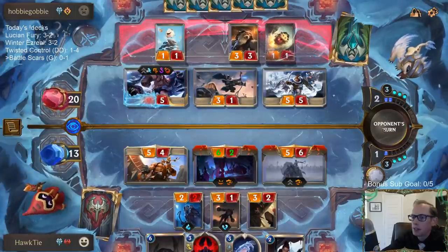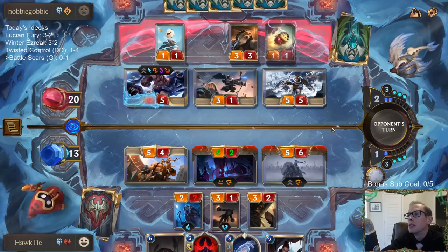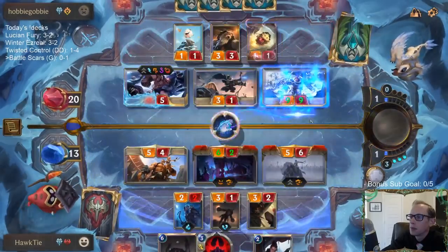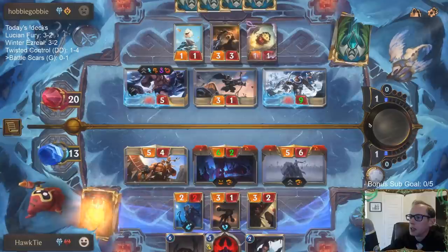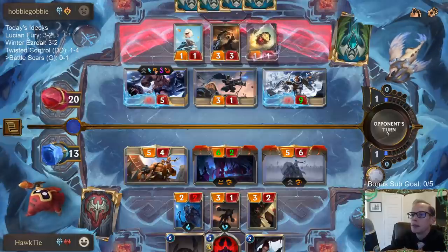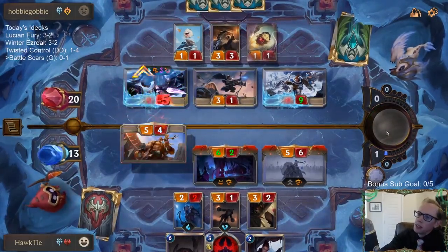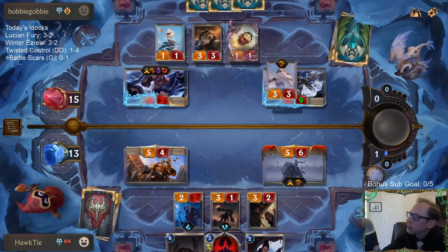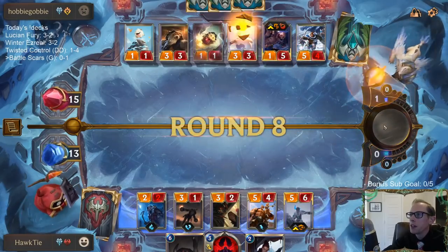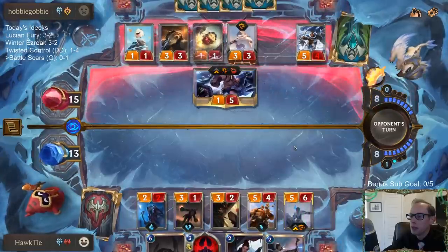Doing five damage with that Overwhelm attack. I want to draw Avaros and Hearth Guard — that card's great, we have one of those. He's getting the great Freljord cards. Being able to keep Braum alive, get a Mighty four-zero — that's pretty awesome. I want Avaros, Hearth Guard, Braum, Fury of the North, and Elixir of Iron. We're playing all of those cards.